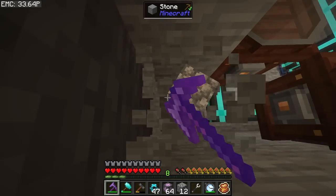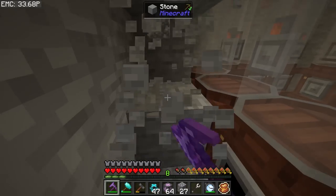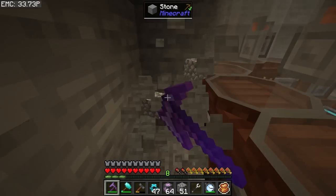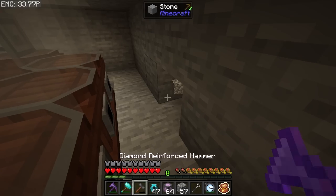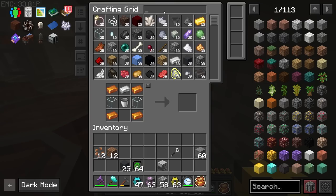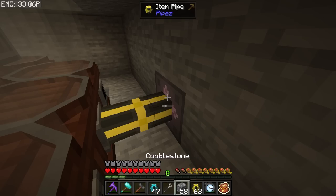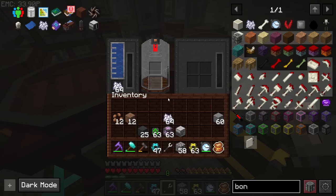We'll use an EMC link to supply the bone meal — free, right? Just keep it nice and free. It'll make it faster, especially since we're going to be using eight stopwatches on this setup. Let's grab an EMC link, an item pipe, set the filter to bone meal, set the extract, and that should be getting bone meal automatically. Then we just run the cable all around and every one of these will be full of bone meal at all times.